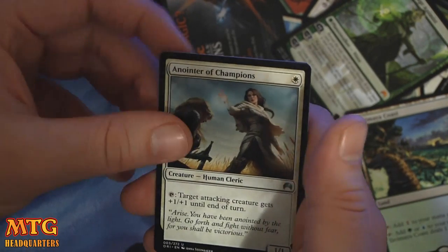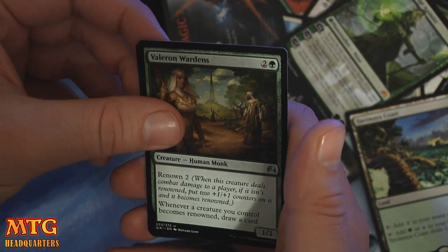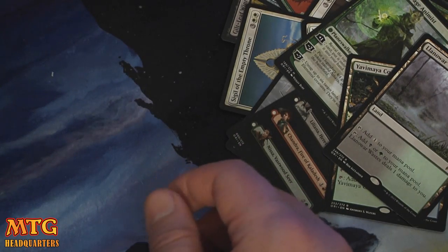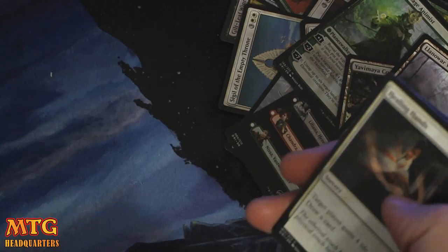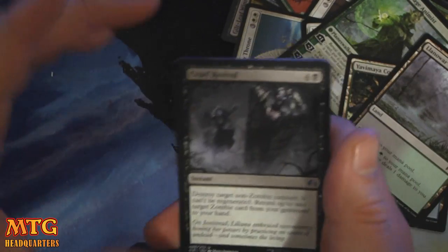Brawler's Plate. Anointer of Champions. Valeron Wardens. And a lot of our rares. Those are okay pulls. The Patreon is all about diversifying and improving, allowing me to spend more time on the channel. At least check it out — might be something you're interested in helping support.